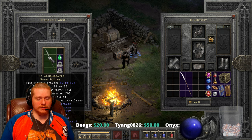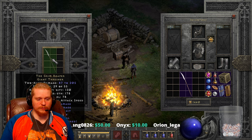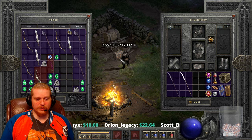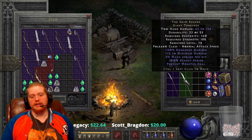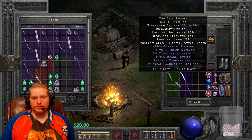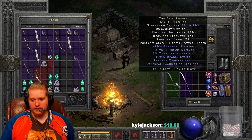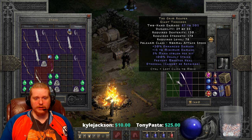Looking at the ethereal version: 69 to 126 with 130/130 at level 34 becomes 87 to 205 with 130 and 178 requirements at level 78. All in all, this item was probably never meant to be upgraded — it seems specifically balanced around normal difficulty and early nightmare difficulty. The deadly strike combined with minimum damage and mana steal is handy for a certain level range, but when upgraded it really lacks the damage required to stay useful, with no increased attack speed and not enough enhanced damage.